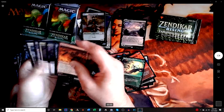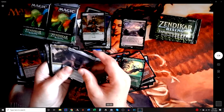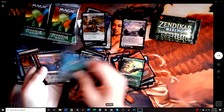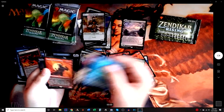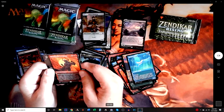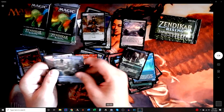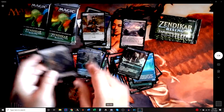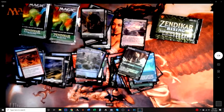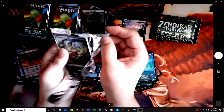Another pack — a bunch of commons and uncommons. The Lithoform Engine! Foiled white-black cleric. I can't wait to get that foiled — that would be awesome. Foiled land. The Mammoth was going in my red-white knight multiple attack step deck — it's like, oh, you get to have more? Yes please. Let's serve for melee, go pig nuts.